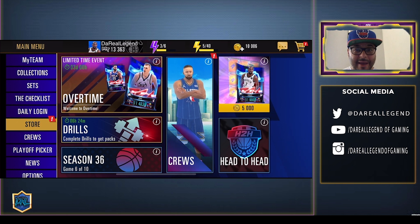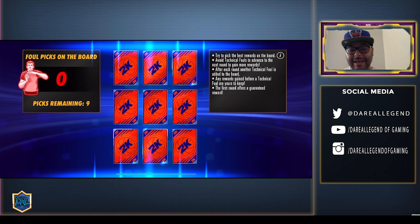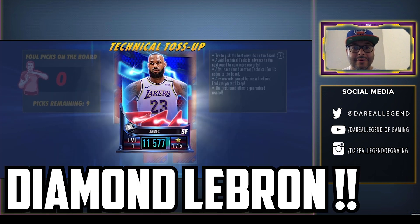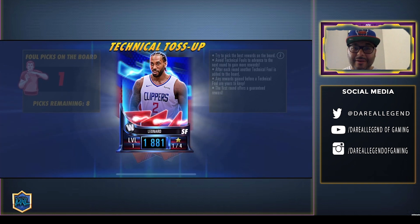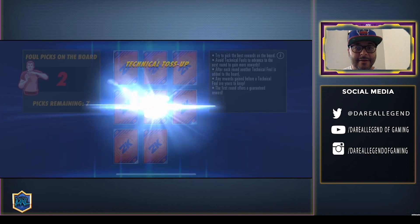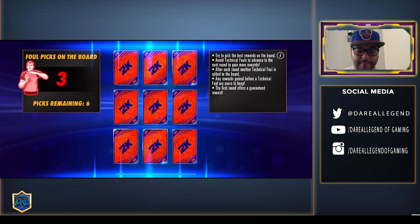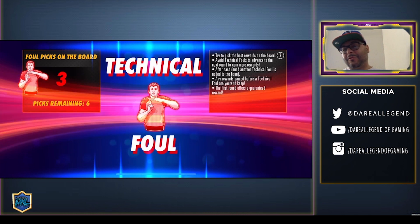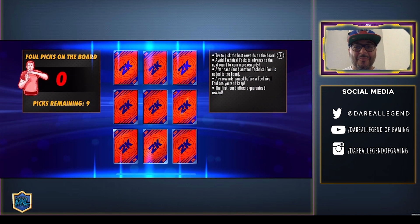On to the next pack, we still got two more of these. I was avoiding that middle the entire game. Keeping the same pattern — LeBron James, let's go! Come on — Kawhi Leonard, man, we're in Stars right now so it'll be good for head-to-head. All right, we got Aaron Gordon.